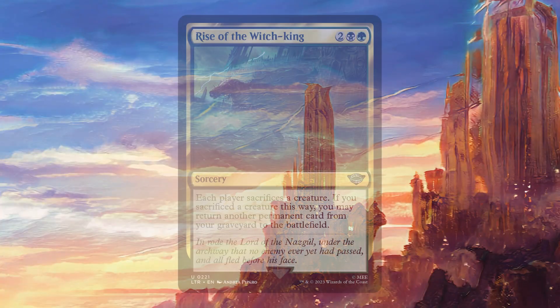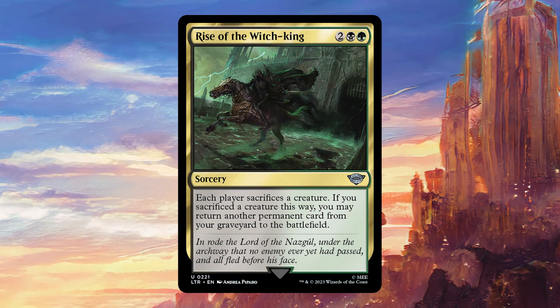Today we're going to be talking about Rise of the Witch King. For two colors — one black and one green — it's a sorcery that says: each player sacrifices a creature. If you sacrifice a creature this way, you may return another permanent card from your graveyard to the battlefield. At first glance this maybe doesn't look that interesting, but it's a really powerful card and there are a few reasons why.